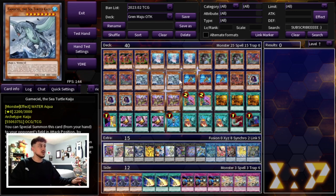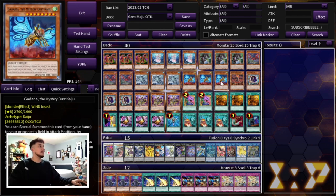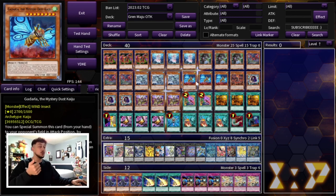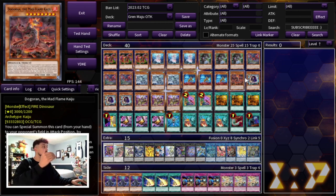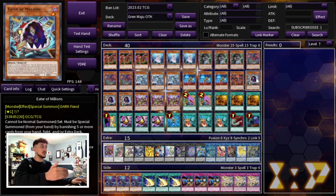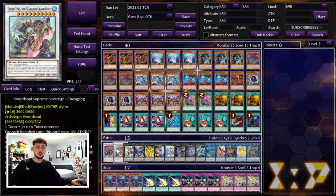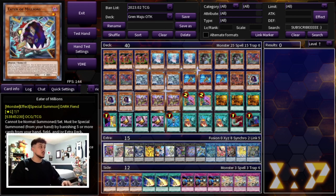Kaijus also synergize pretty well because they can technically help make rank 8 monsters. Then we're playing 3 Eater of Millions which is a very powerful card. It gives you access to something like Anima from your extra deck, and Anima is an insanely powerful card especially when playing it with a Kaiju — you can Kaiju your opponent, put it in the extra monster zone, summon your Eater of Millions, make an Anima, and then take back the Kaiju so Anima becomes a big beater. Also Eater of Millions is Banish Fodder for your Gren Maju and your Cheng Ying.